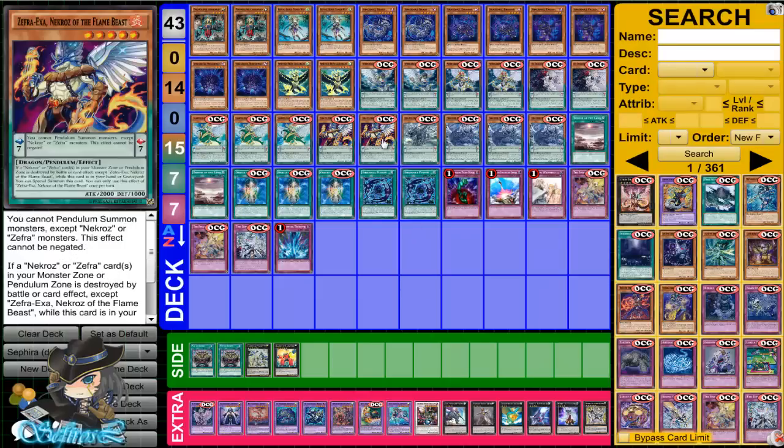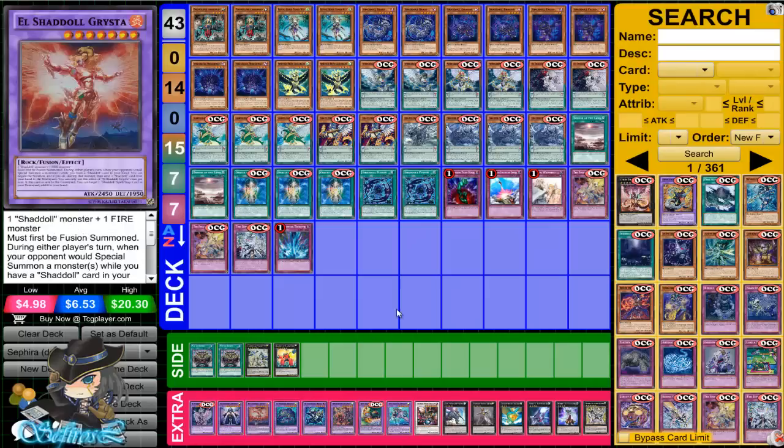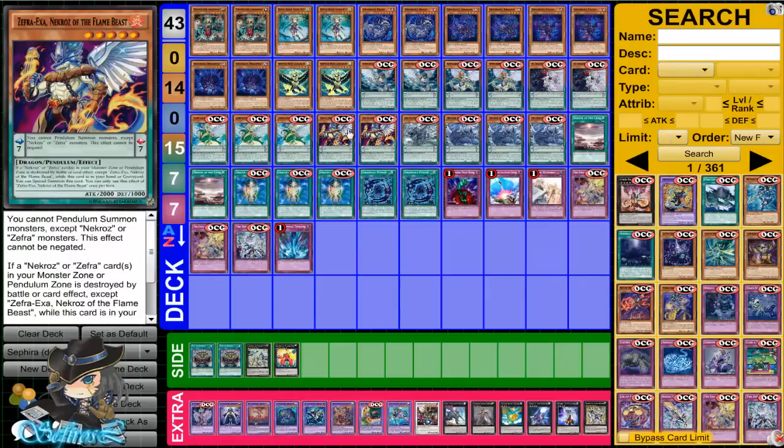You can also Special Summon from the Grave or hand, so if you do use Fusion — Grista or something — that's how he would work. He's good enough to be run, but I don't know how much I'd run him at or if he's consistent enough right now. You notice I don't run any Rank 5s, so he's not being used for XYZ Summoning. He's just being used as a particular beatstick as well as a Scale 7.